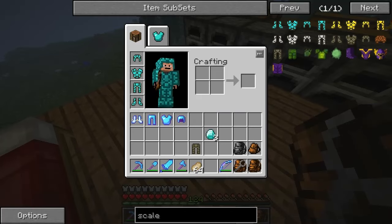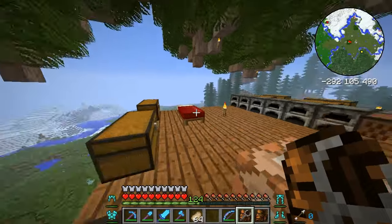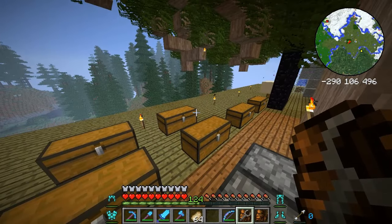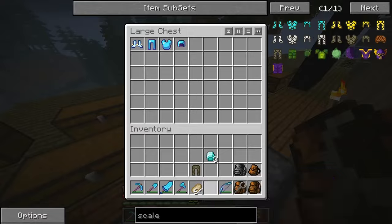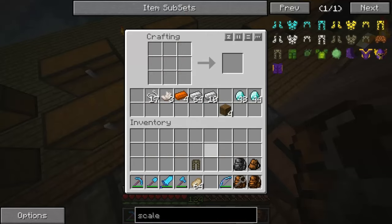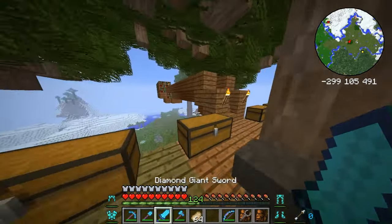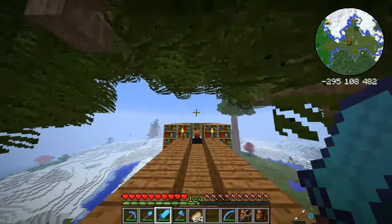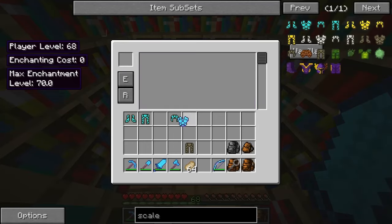Let's just chuck these on — we look cool. Let's go enchanting these. I also expanded out the base. I want to put these two together. I'm going to start with protection and unbreaking — definitely want unbreaking on there.